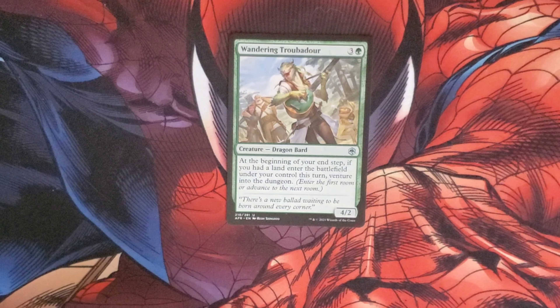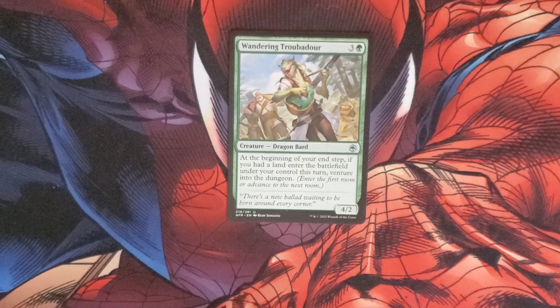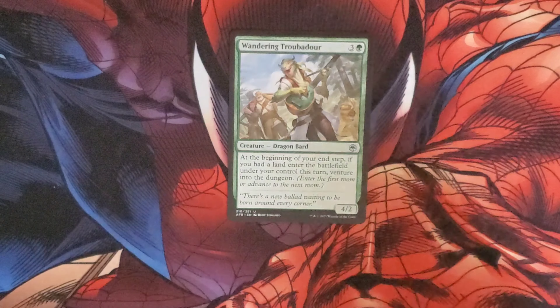Wandering Troubadour costs three and a green for a Dragon Bard. At the beginning of our upkeep, if a land entered the battlefield under your control, venture into the dungeon. It has a 4/2 body.